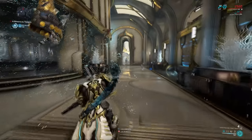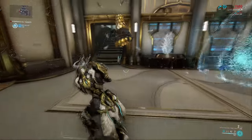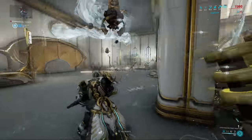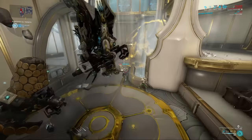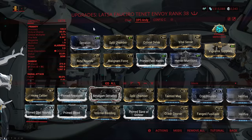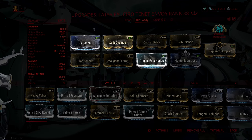Just like Kuva weapons, Tenet weapons gain extra capacity as you put on more and more Forma, up to a maximum of 5. If you want to squeeze the absolute maximum out of them in terms of mastery and unlock the ability to install a lens, you'll need to put on 5 Forma. But if you just want to get some DPS and reload speed, you're going to run a roughly 3 Forma build — that's 2 V's and a dash.